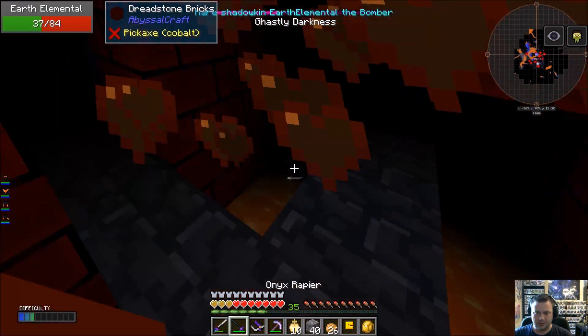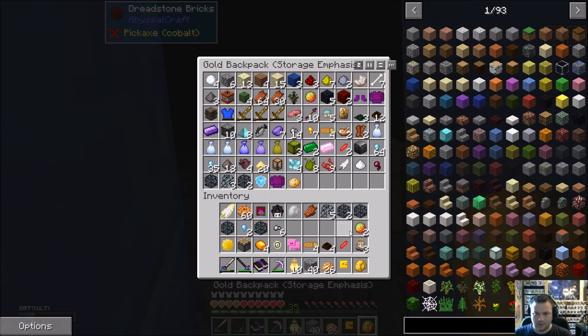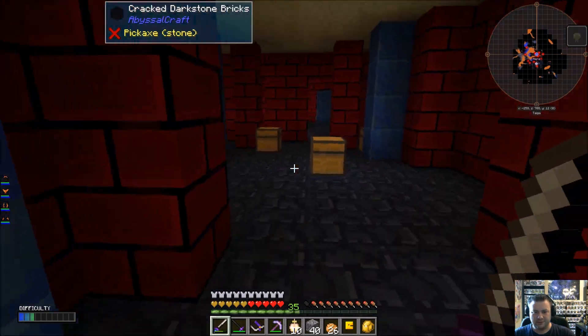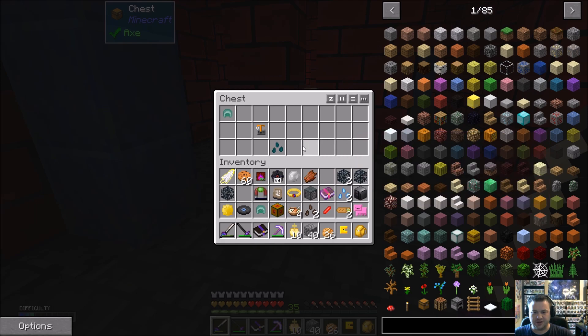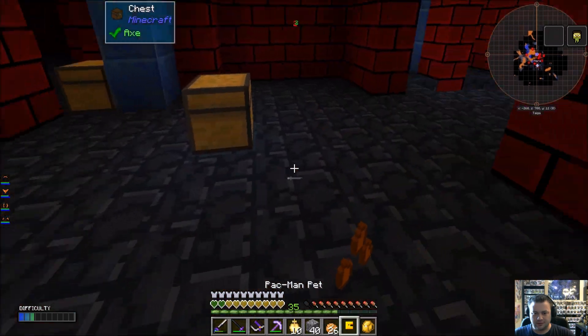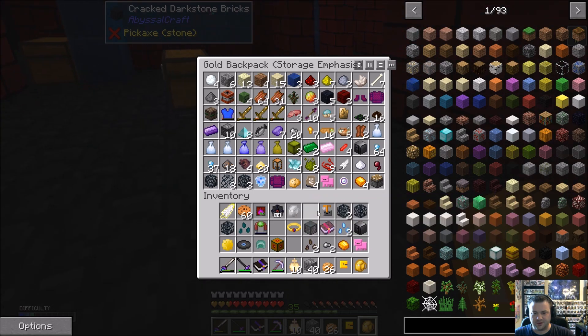What do we got here? Let's see what I can dump off. Another pig pet — I'll take it. All kinds of things here — what is that enchanted book? Flame and Thorns 2 — and Soulbound on a flame enchanted book. Enderium seeds, brewing stand pet. My inventory is like already shot.